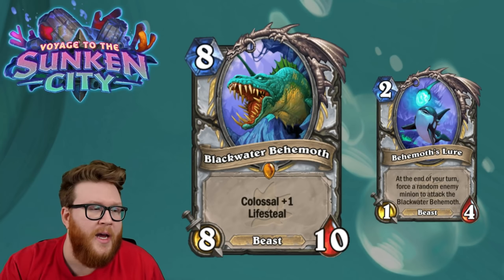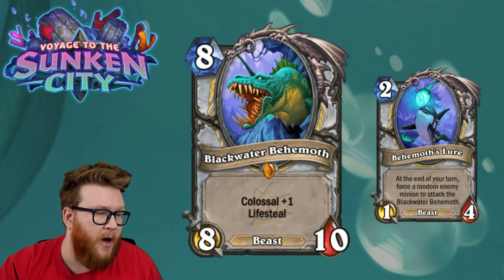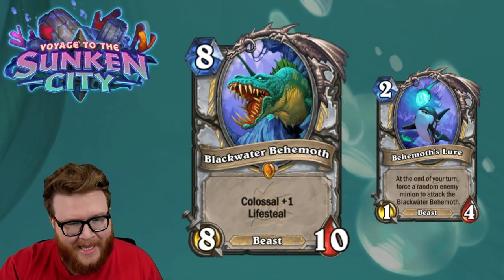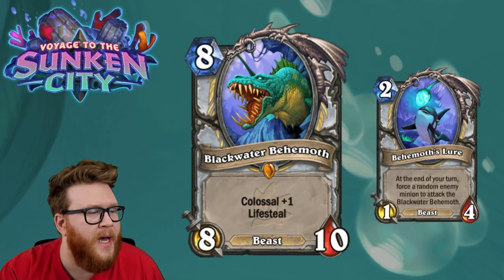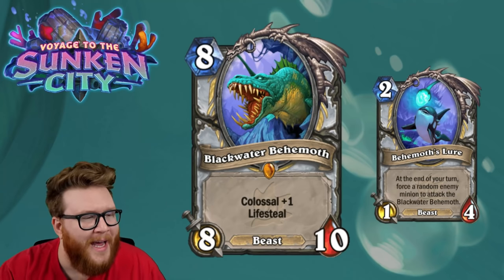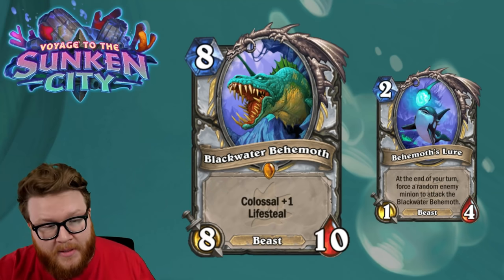Essentially this is a way to get a guaranteed lifesteal attack out of your Blackwater Behemoth, assuming your opponent has a minion on board. It's doing a couple things: it's often clearing something on your opponent's side of the board — it has that Ragnaros or Troublemaker or Abominable Lieutenant effect where it might be removing something — and on top of that it's probably healing you for eight, theoretically more if you buff it.